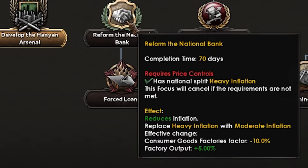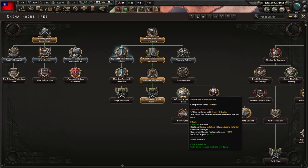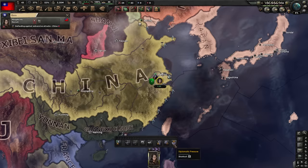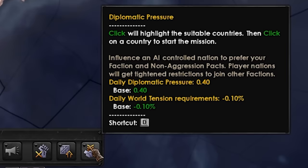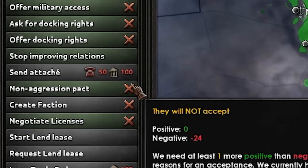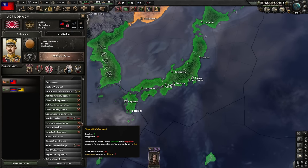It would be maybe wiser to fix inflation first, but there are a few technologies we really need, especially in the production part of the research. At the same time, we're also about to reach the next year, so I'm gonna use my spy and send her into Japan — not to build an intel network, but to do diplomatic pressure. Because if you have high diplomatic pressure and good relations, we can actually ask for a non-aggression pact, which would basically buy us a lot of time we definitely need.